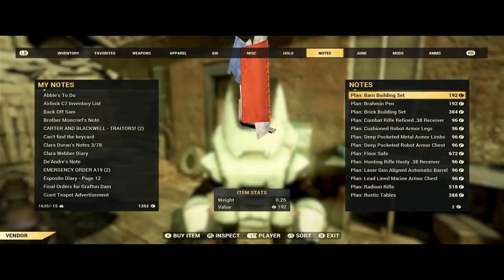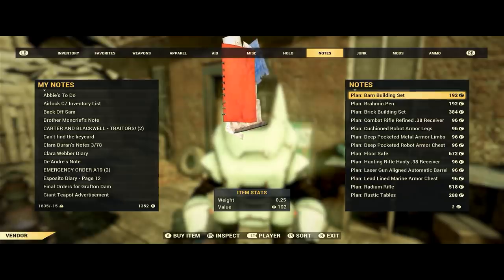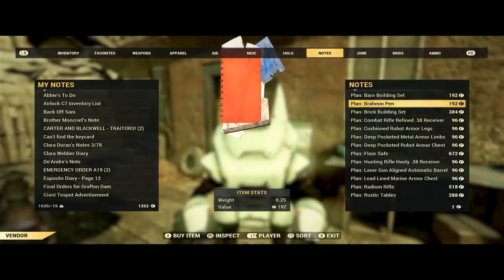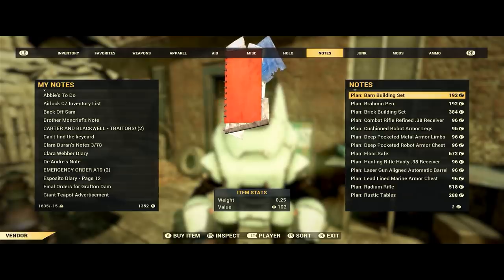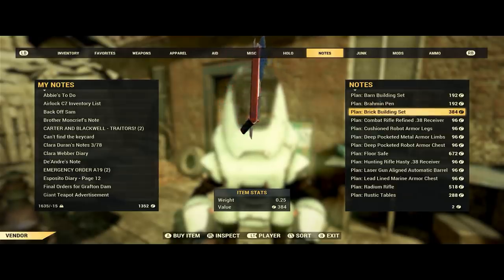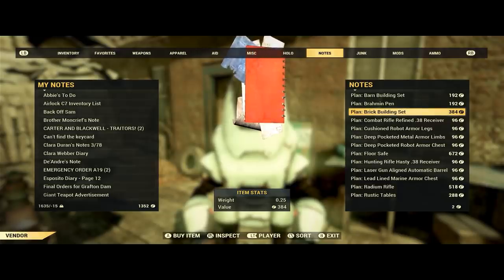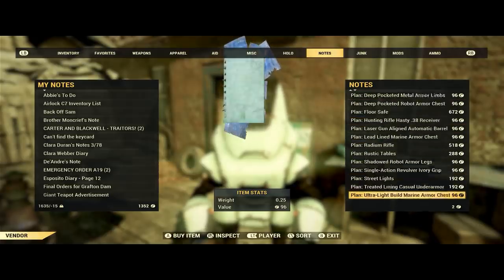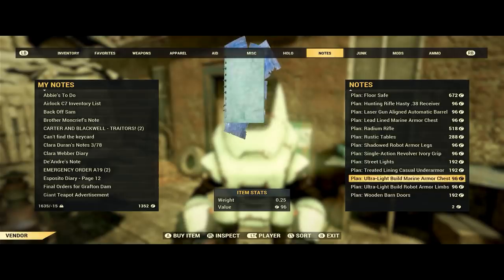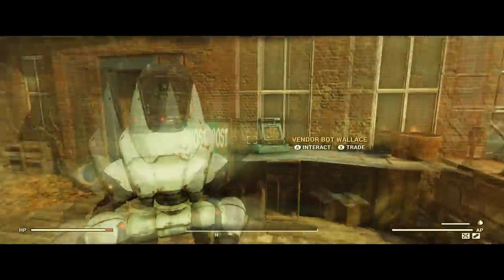A good way to tell is by looking at the prices. I have the hard bargain perk maxed out, so it might be a little bit cheaper for me. The brick building set is 384 caps, while the barn building set is 192. The barn building set at 192 caps is going to unlock the conduits. If you see the barn set at 384 caps, that's going to unlock the actual barn walls. For those of you asking how I got the conduits — I thought I was getting barn walls and instead I got conduits. I haven't actually seen plans for conduits for sale or as drops anywhere, so I don't know what's happening anymore.